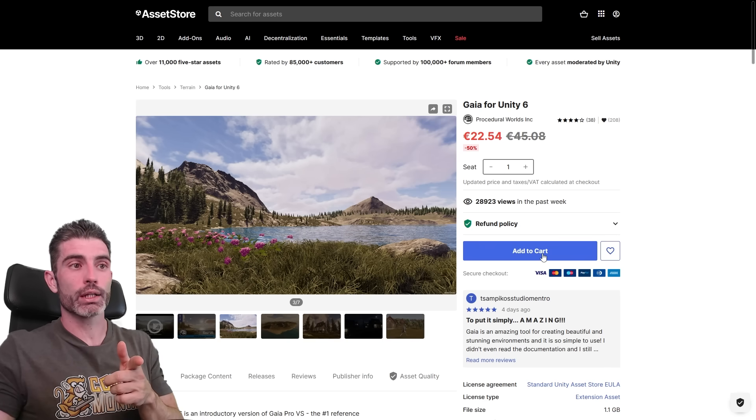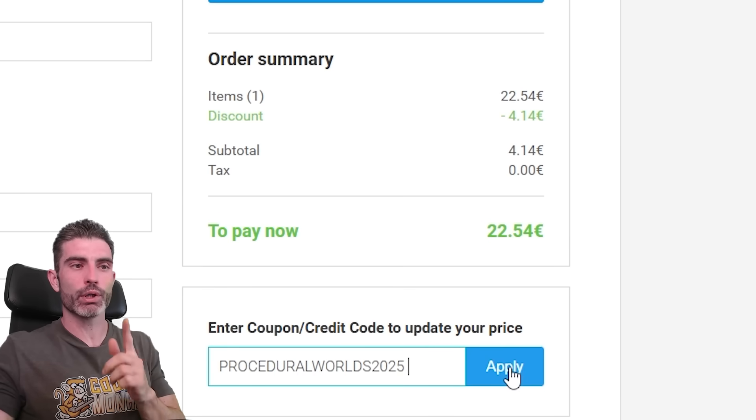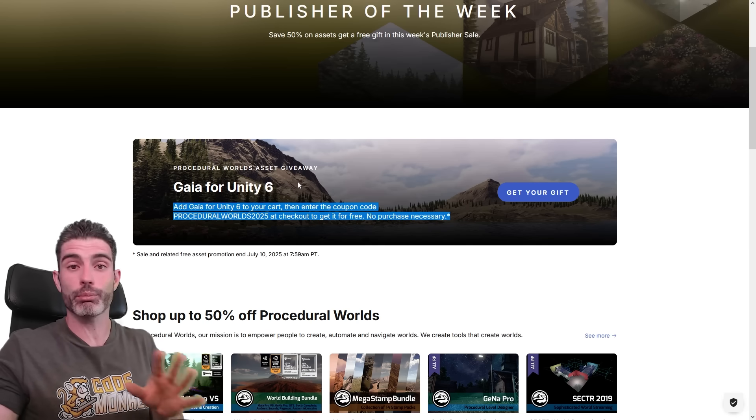Just go onto the page, add to your cart, go to checkout, and enter your coupon: 'proceduralworlds2025'. Hit apply, and the total to pay goes down to zero. So definitely go ahead and get that — this really awesome tool, completely for free.